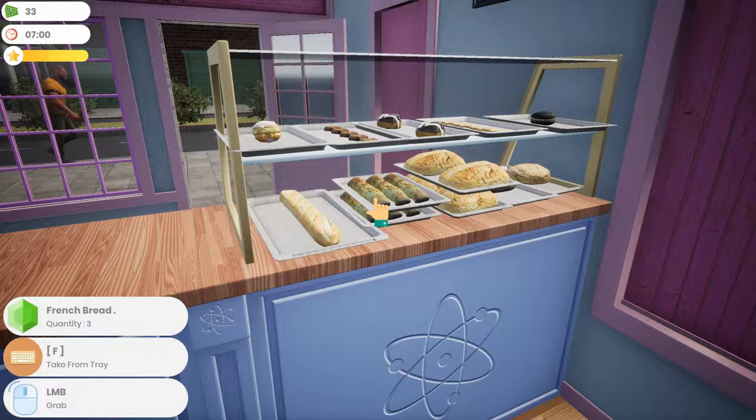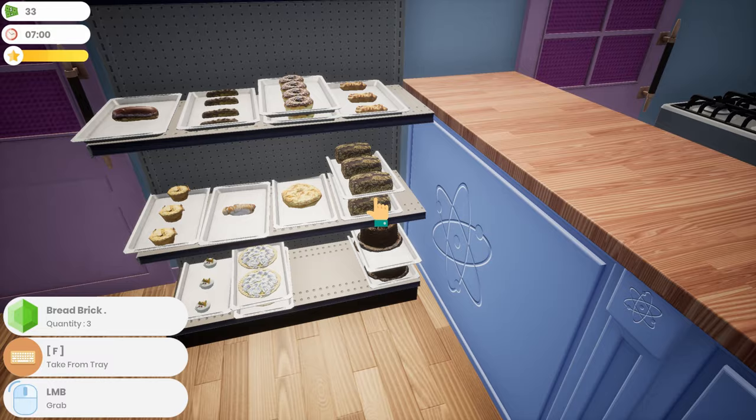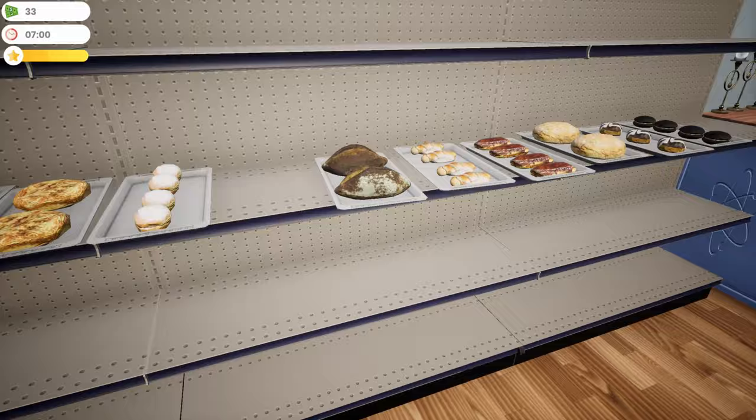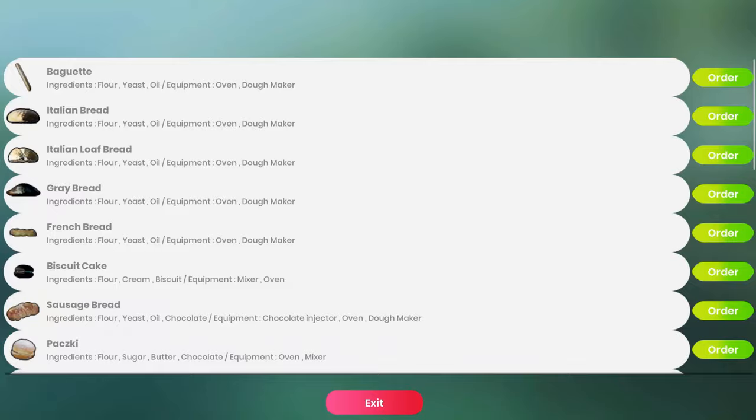Hello bakers, welcome back to Bakery Shop Simulator! Just loading into the game — looks like I stockpiled some stuff over here like I said I was going to start doing. I stayed a little bit later at the end of last episode, made my baker go ahead and bake some stuff. As you can see, we're starting to get some double piles everywhere. Sausage bread — I'm pretty sure I got everything set over here ready to go for the most part.